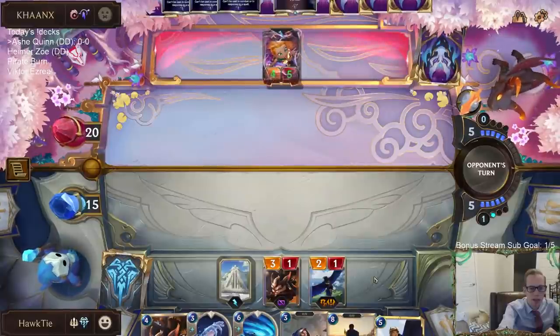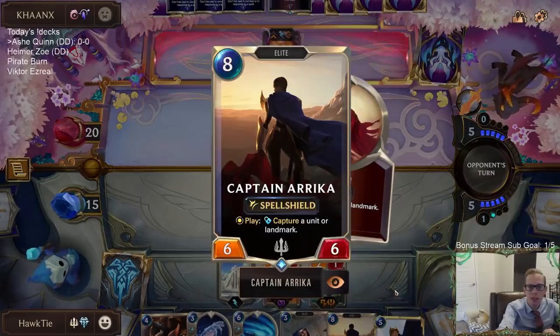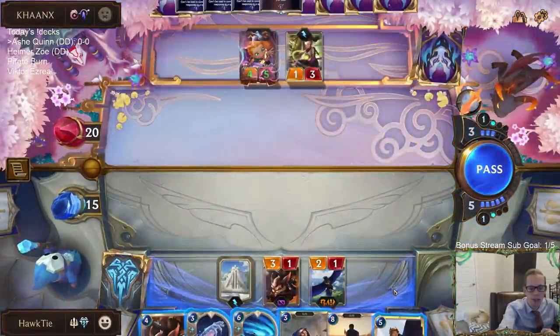We have the frostbite cards, but the Winter's Breath costs eight mana — it'll be pretty cool on turn eight, just a little ways away.